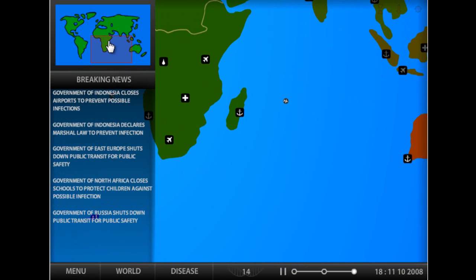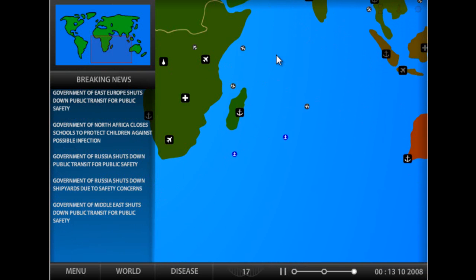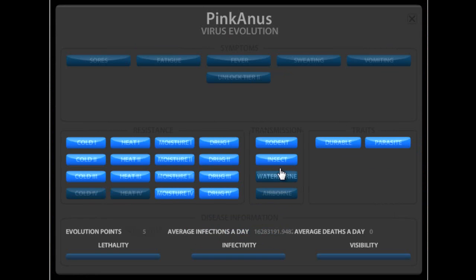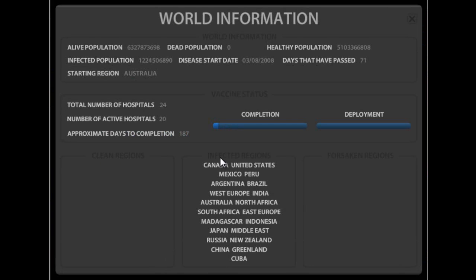From here, it just gets really annoying. Let's keep the guide going. The next thing you want to do is unlock all the transmissions so it'll spread really fast. There's no clean regions left - Canada, United States, all the good countries are in there. Madagascar's in there too. How do you feel now?